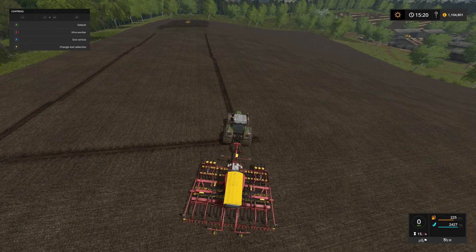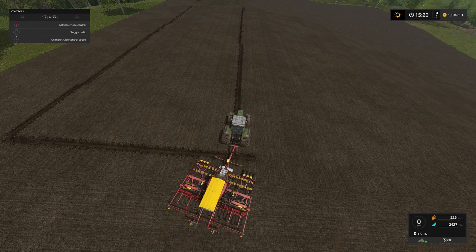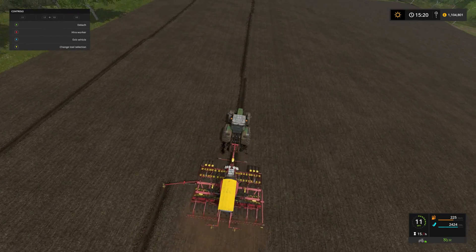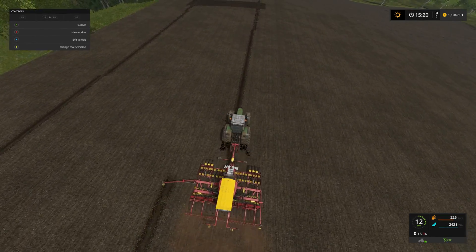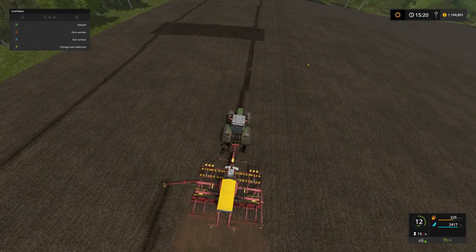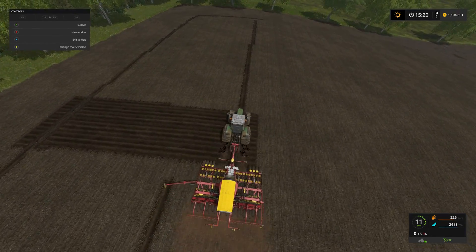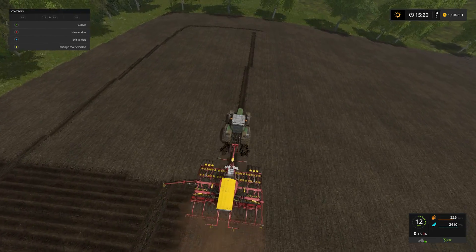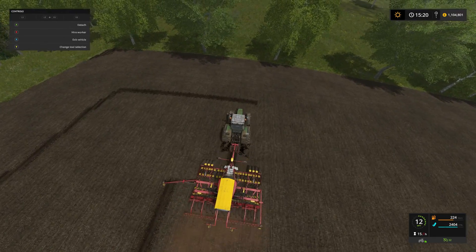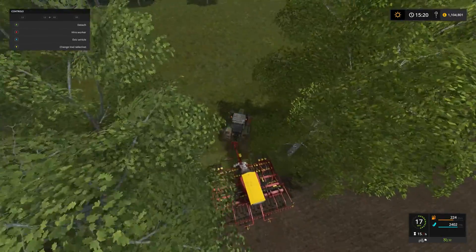We've just shut the engine off - let's start again. Lower and turn on, off we go. It does happen - you get confused with buttons. We especially because we play the Xbox as well as the PC version. Yeah it gets quite confusing as to the buttons, but once you get back into the rhythm of things you are pretty sorted.